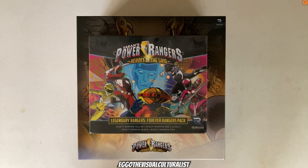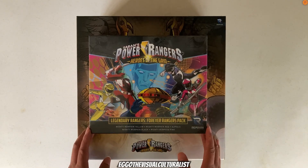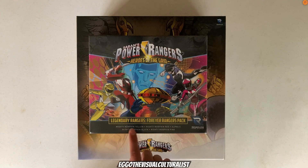Hey, how's it going, Ranger fans? Egil the Visual Culturist back again, this time with another Heroes of the Grid small box unboxing — the Legendary Rangers Forever Rangers Pack, featuring Mighty Morphin Yellow, Mighty Morphin Red, Alpha 5, Mighty Morphin Black, and Mighty Morphin Pink.